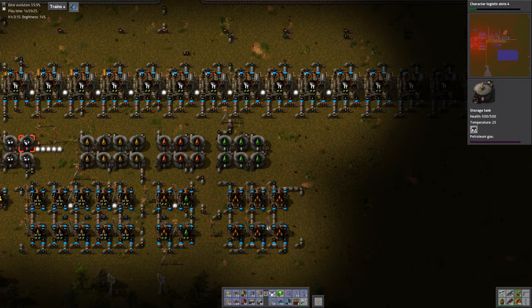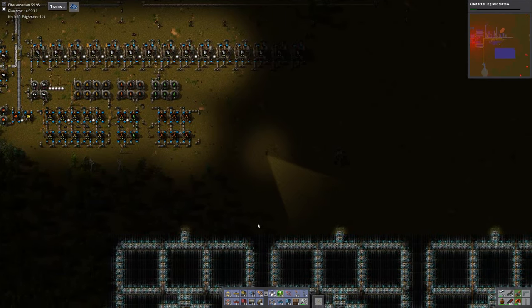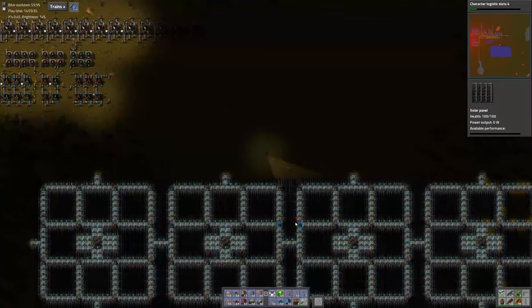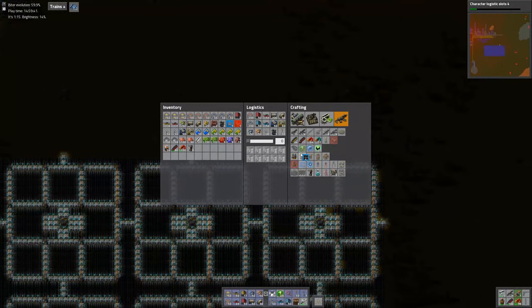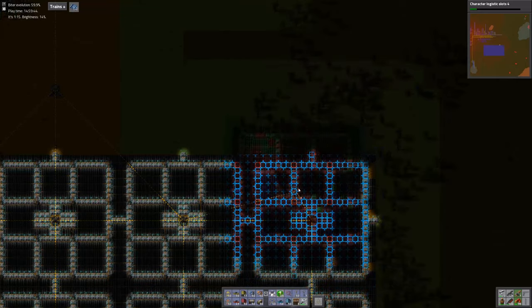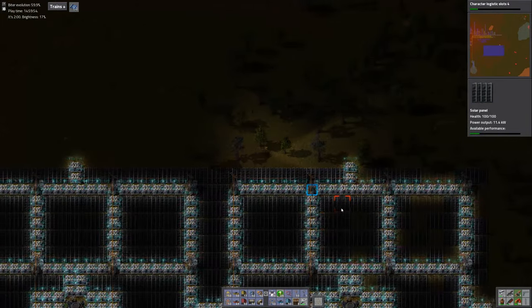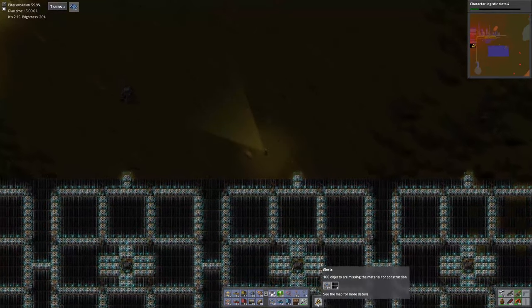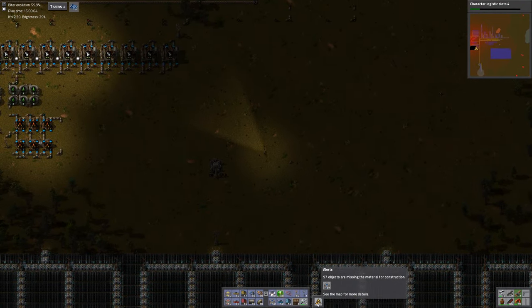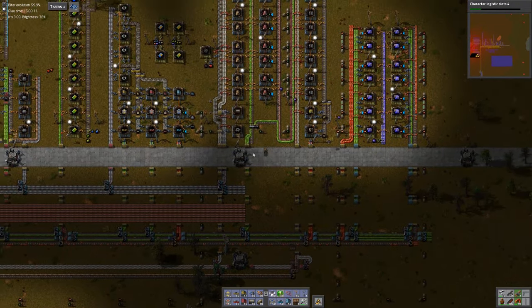Checking our petroleum — petroleum's full. Oil tanks are empty, lubricant tanks are full, so that's good. This solar array just didn't get all the panels it needs, so we'll have to reapply the blueprint and hopefully those panels are available now so they can get filled in. It says they're missing material — oh, looks like we're missing blue belts.